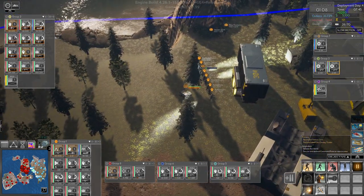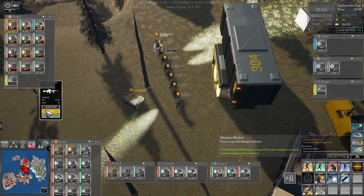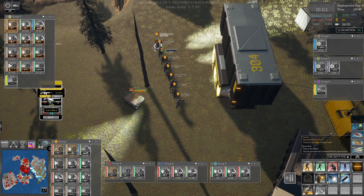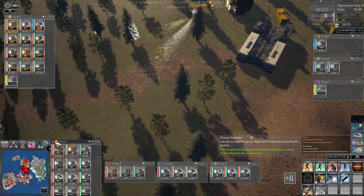How much money do we have? Five thousand one hundred — good. So let's start with Davis and get you one of these, and then Collins, get you one of these. That's all the money that we had at the moment.